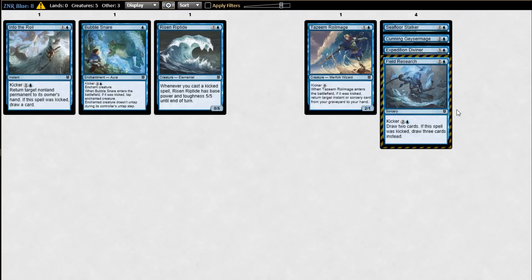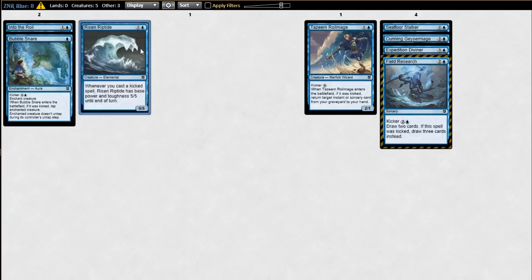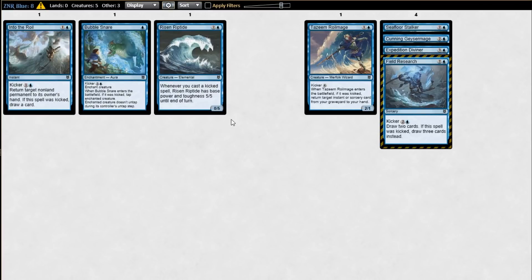I am not that high on Feed the Swarm. We're getting ahead of ourselves — we're talking about blue cards. Into the Roil, I think, is definitely the best blue common. Yeah, for sure. And I feel pretty strongly about Bubble Snare too. Do you want to talk about Bubble Snare versus Into the Roil quickly? Bubble Snare is great — probably one of the best enchantment blue versions of this spell we've seen. But the flexibility of Into the Roil, being able to bounce your own stuff, curve out Risen Riptide — two-drop Risen Riptide into Into the Roil is game over a lot of the time.